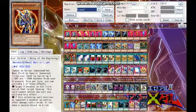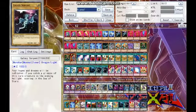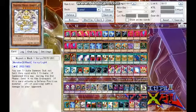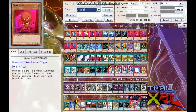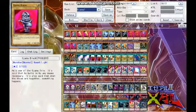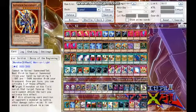Then we have Black Luster Soldier, Envoy of the Beginning — banish a dark and a light monster from your graveyard to special summon it. We have plenty of those: Draconet, Cyverse Gadget, Junk Synchron, Majestic Mech — plenty of dark and light monsters. Even Ojama Red and Blue are light-type, so there's plenty of both.